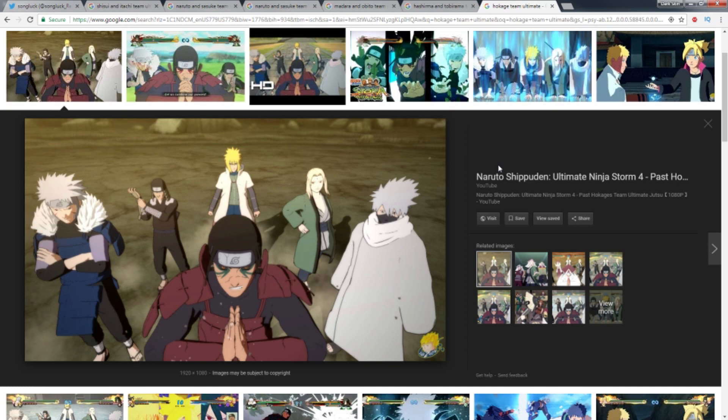That would be kind of broken for PvE since it wouldn't be hard to get this ultimate jutsu there, but in PvP this team would be terrible. Let's say you had Heart Hashirama, Edo Tobirama, Heart Hiruzen, Blazing Fest Minato — I'm not sure what Tsunade you'd bring — and then Hokage Kakashi, who we don't have yet, but any Kakashi could fit. That team would be really bad, so the payoff for getting the team ultimate jutsu would be massive.